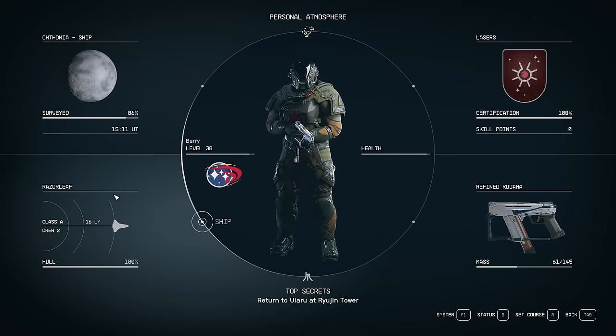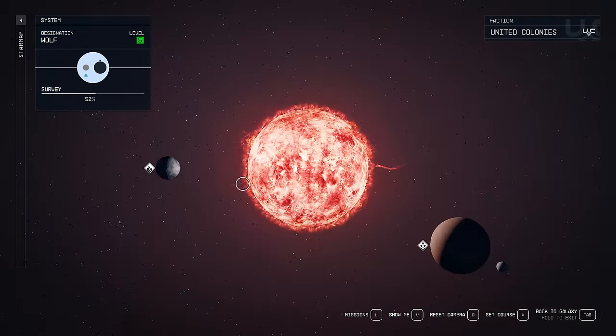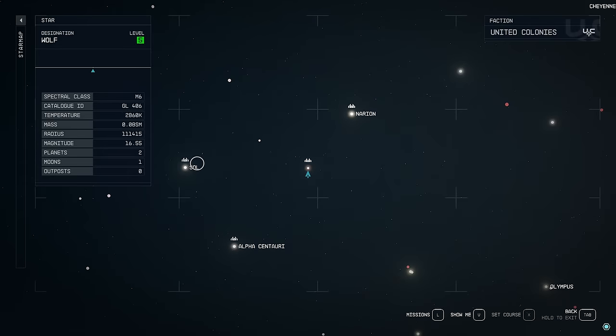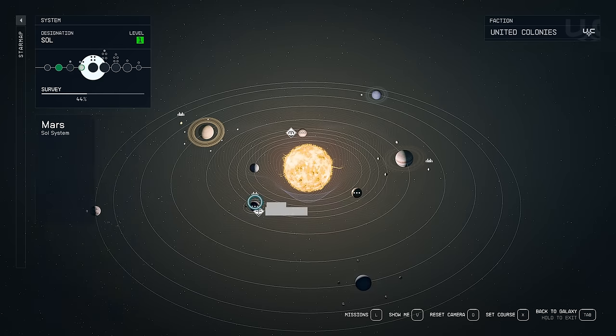So I'm going to take it over to the Deimos Star Yard in the Sol System. For those of you that might not have been there before, Deimos is one of Mars' moons, and you can find the Deimos Star Yard there.